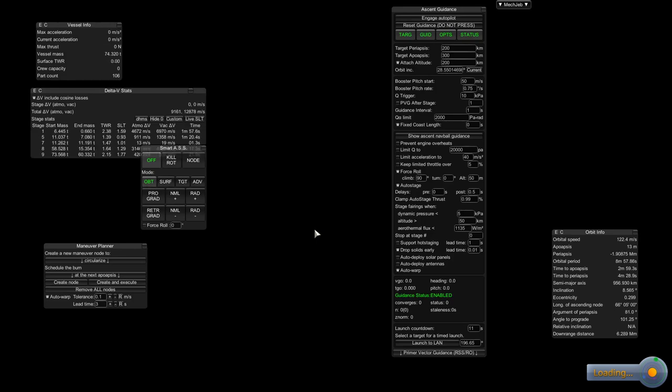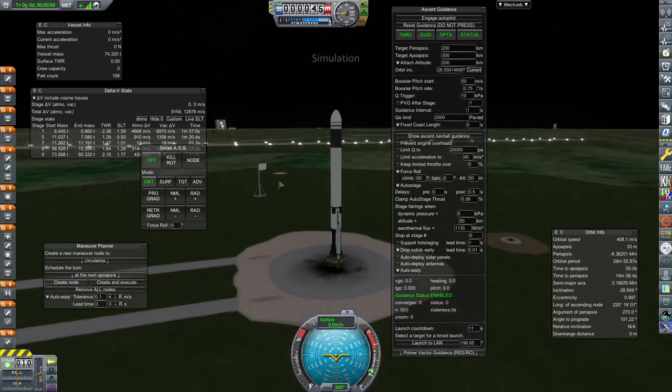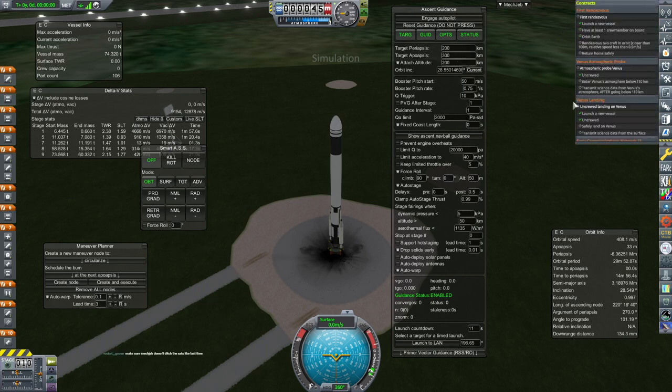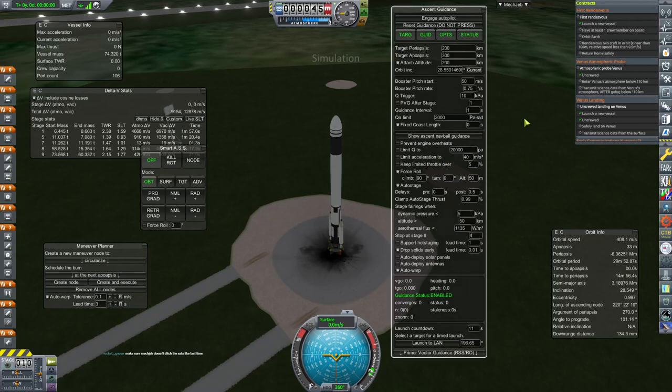So that we can move on with our lives and not be bothered with this ridiculous CommSat contract thing for very much longer. We got Gemini stuff to do. After we put this in the build queue — I made changes, not real changes, to the LV. I basically took the F2T launcher. Make sure MechJeb doesn't ditch the stats like last time. We should probably put a stop at stage 4 in effect here, just to make ding-dang sure.